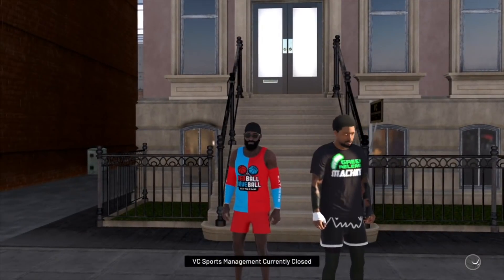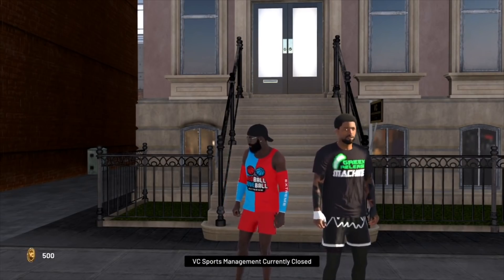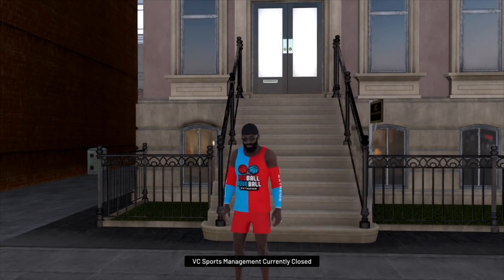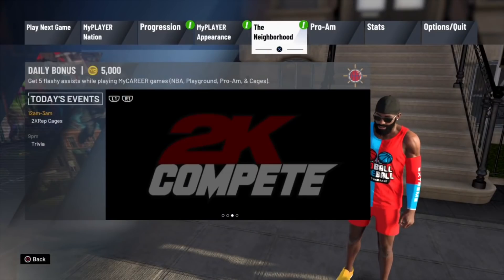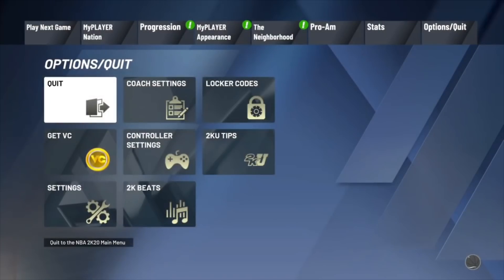We just finished collecting our VC. You will know you got it when you look at your bottom left screen — you will see the VC pop up for fouling out of that game. If you want to continue doing this glitch again, quit to the main menu and make a new player. I'm going to quit to the main menu so we can get some more VC.